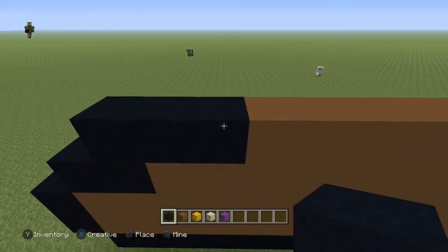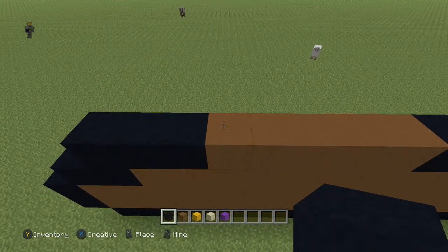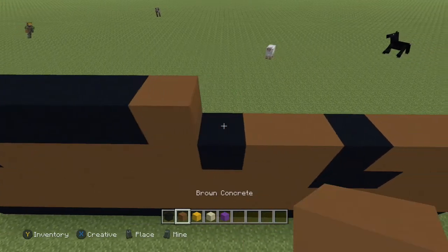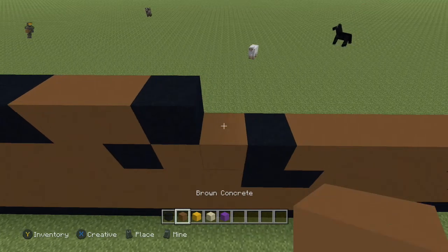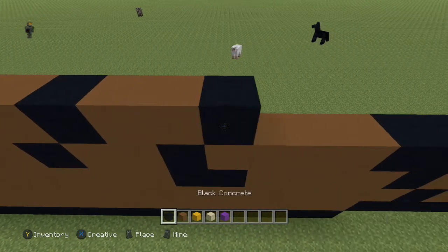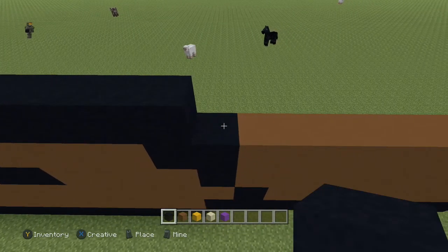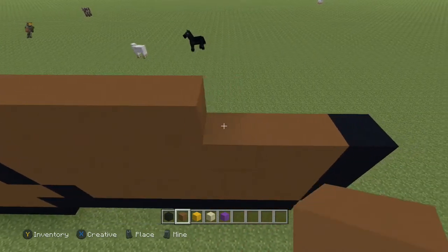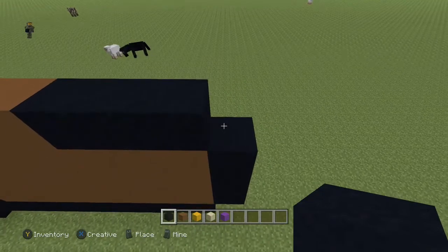Next row, you're going to come to the first brown block right here and you're going to go: four black, two brown, one black, two brown, five black, six brown, and three black. So that last block should be empty right there.